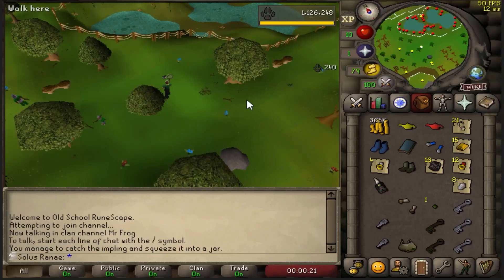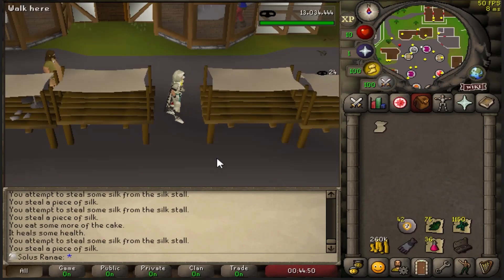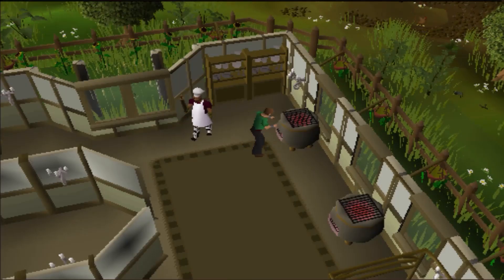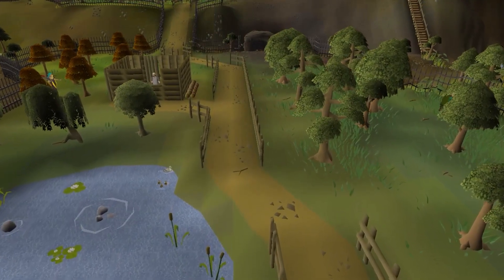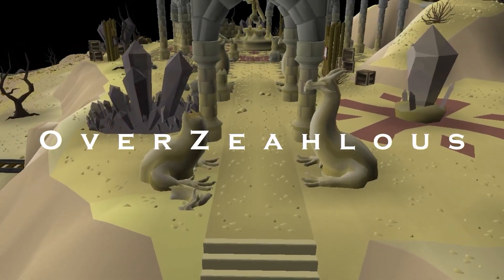Hi, I'm MrFrog. For a while now, I've been heavily interested in the Ultimate Iron Man game mode. With this in mind, I wanted to set myself a new challenge. Using standard UIM rules, I want to acquire one of the coolest pets in the game, the Omelette. But there's a catch — I will not be allowed to leave the island of Zaya. This means I will have to obtain all of my gear, stats and supplies in the local areas. Can it be done? Welcome to Overzealous.